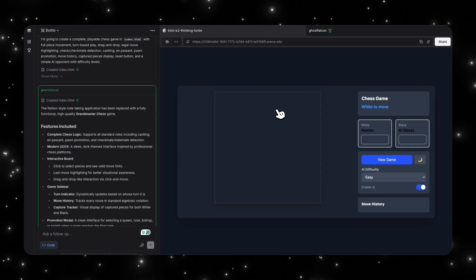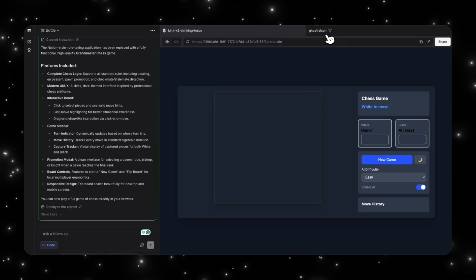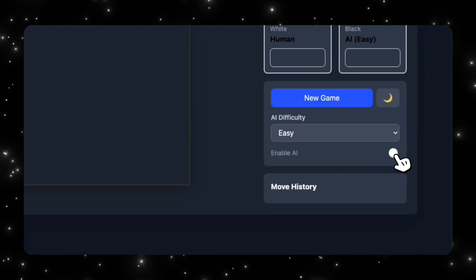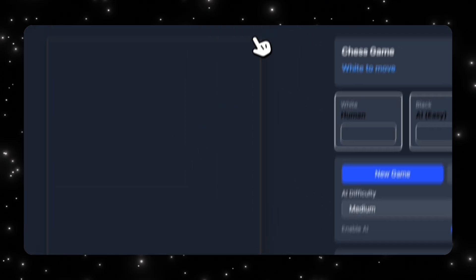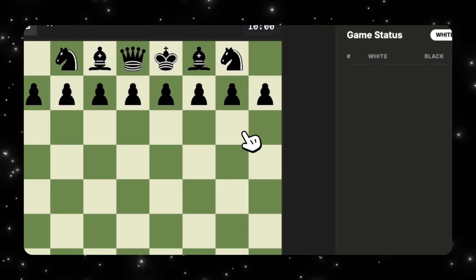What we're looking at right now is the Kimi K2 Thinking Turbo model — an open-source model that's supposed to be really good — but it looks like it wasn't even able to generate the chessboard. I can click new game and all these buttons, but nothing is really happening. Then we have the Ghost Falcon one, which kind of looks like the Apple version of the game, but the funny thing is it's missing some pieces.